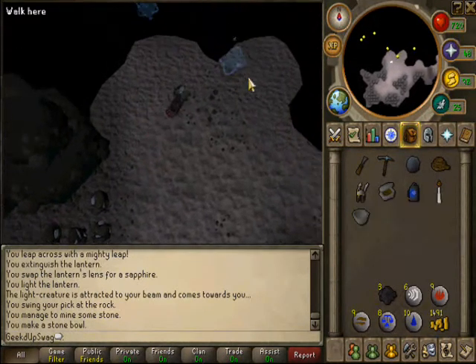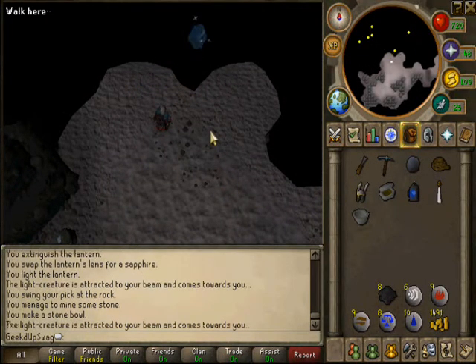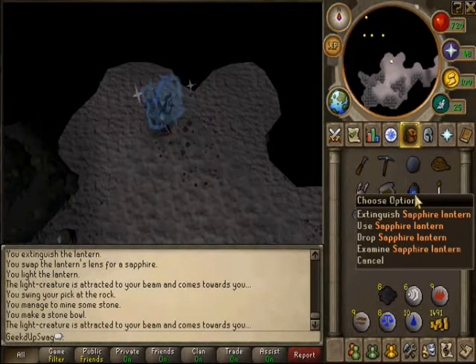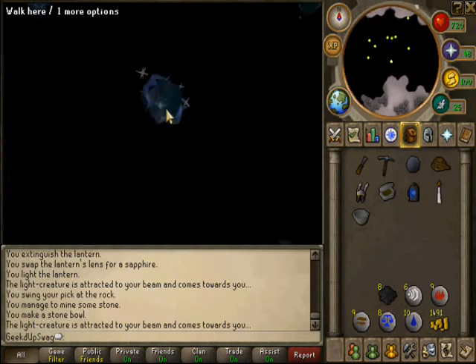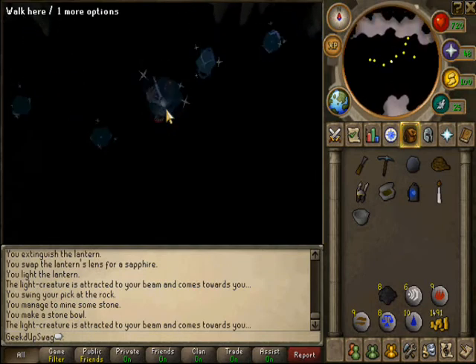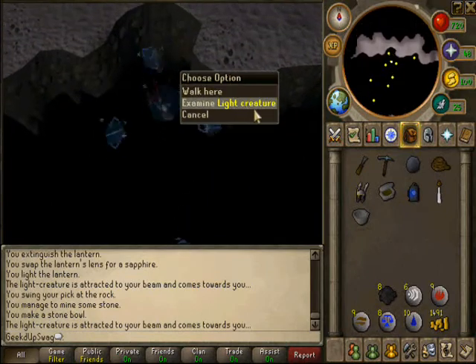Now make your way back. Same deal — you just right-click on the sapphire lantern, click use, and use it again on the magic light creature.